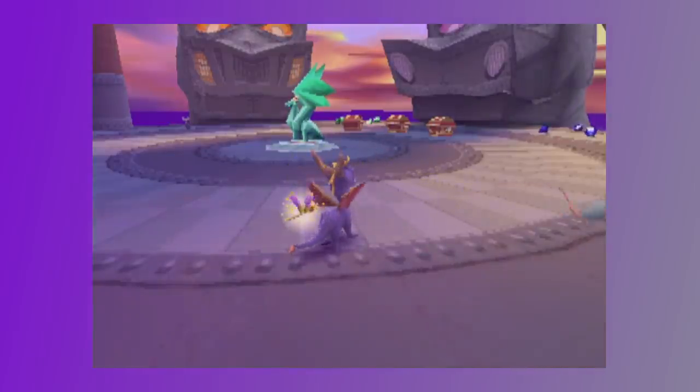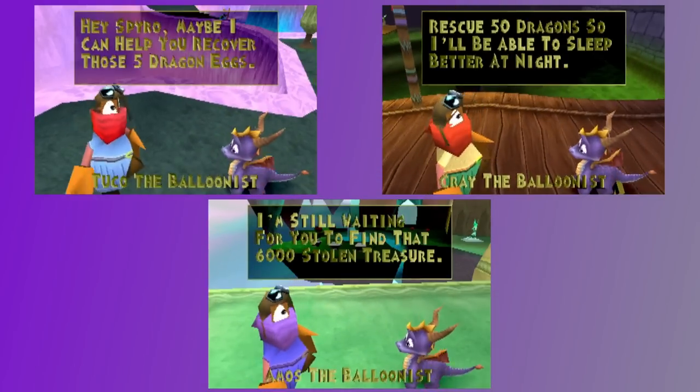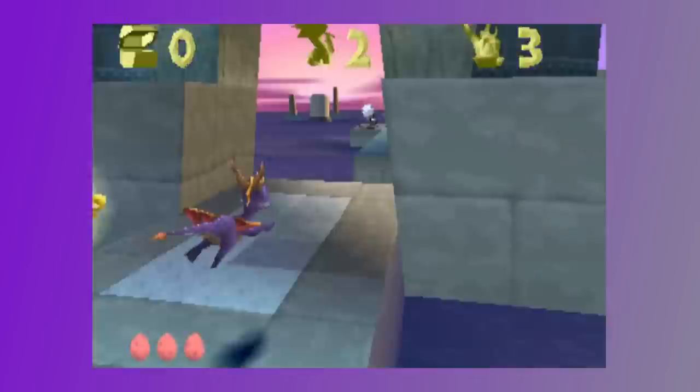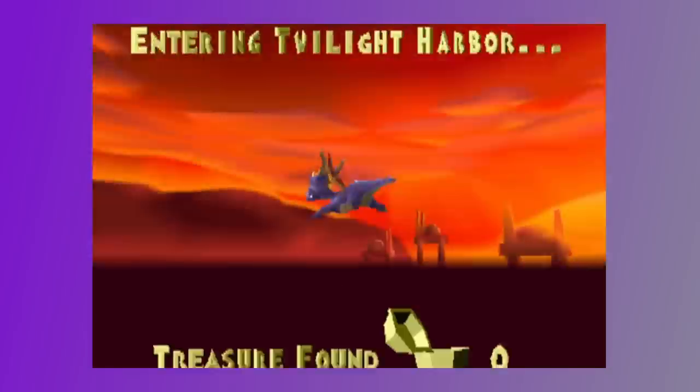For most of the game, progression involves collecting gems, dragons, and dragon eggs, culminating in 5 dragon eggs, 50 dragons, and 6,000 gems to get to the final world. In the final world, progression completely changes. You have one level open and three closed dragon heads. You're supposed to go through the end-of-level vortex in the first level, Norc Cove, to open the first head, which has the portal for the next level, Twilight Harbor.